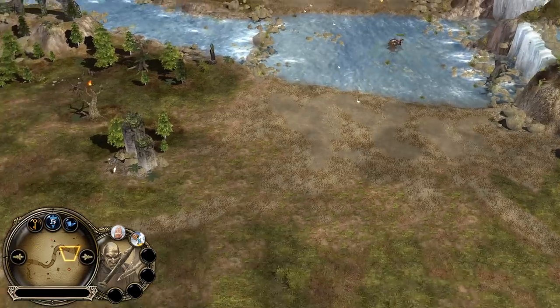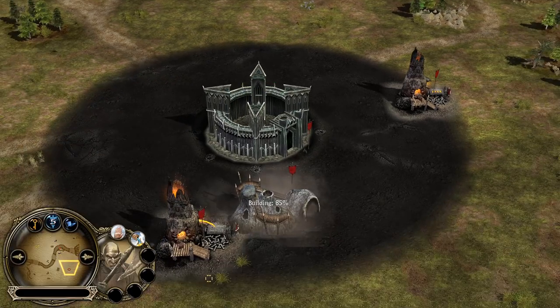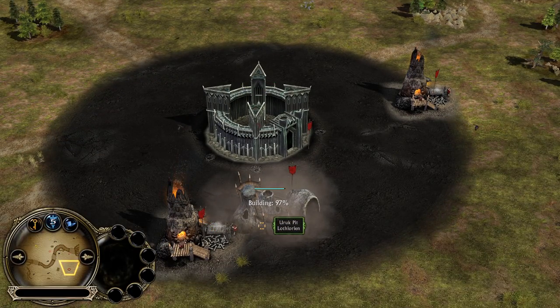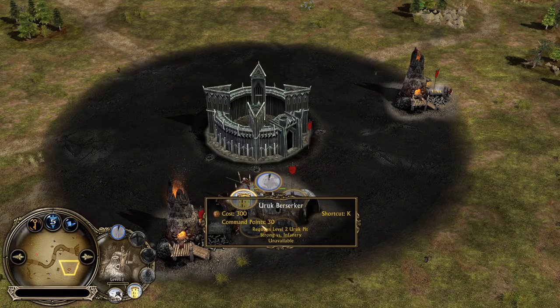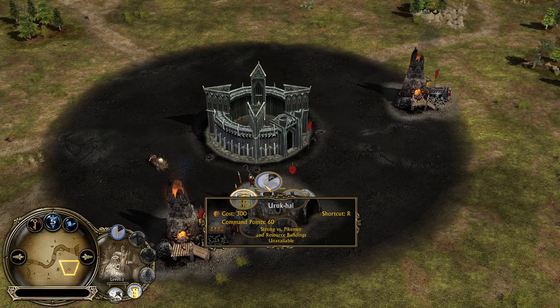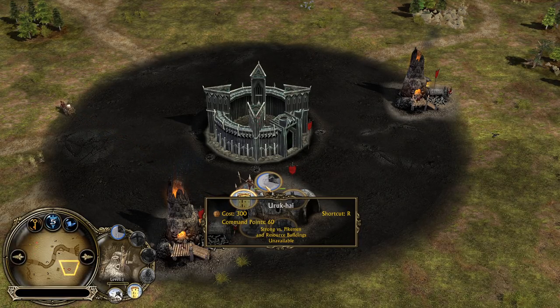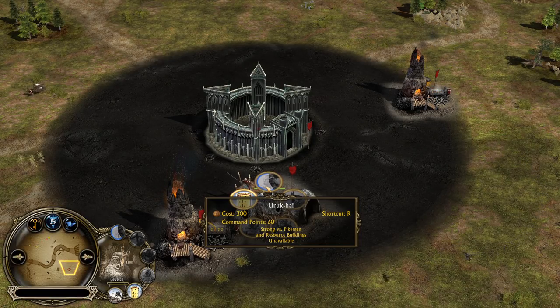The builder from Isengard is moving to the top right side, scouting the area for a potential offensive barracks from the Man of the West player. Two furnaces into the Uruk pit is gonna be his build order for the mighty Uruk-hai. Remember, Uruk-hai are the best-looking swordsmen in the universe of Middle-earth. They are also significantly cheaper compared to the Uruk-hai of Rise of the Witch King — 300 each in BFME 2 versus 400 each in RoWK.